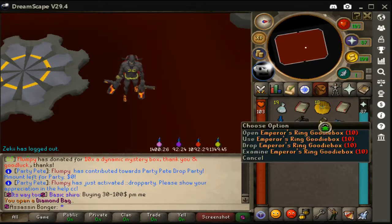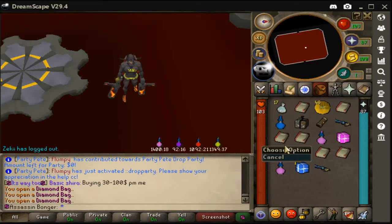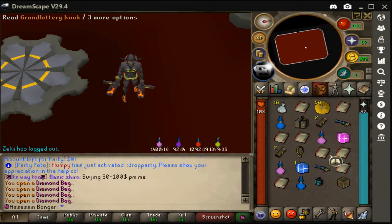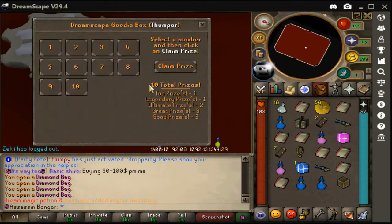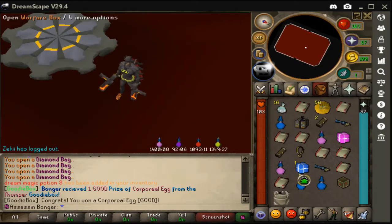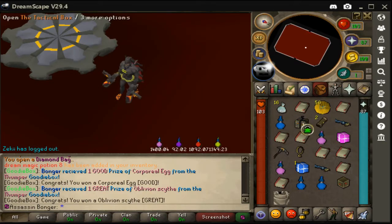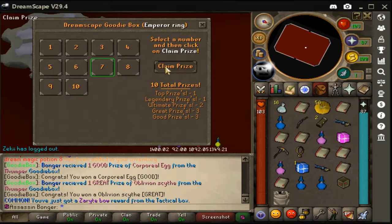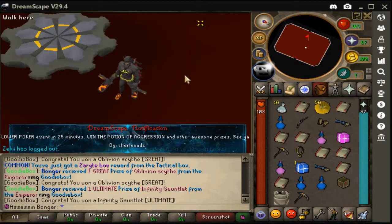First one — okay, Emperine goodie box, that's not bad. Second one, not bad either. Playing a lot of goodie boxes. Not too shabby, but also not that great. Got a goodie box, let's open it — Corporal pet, that's pretty bad. Piven scythe. Unlucky, unlucky. Can I get the Emperine? Unlucky.